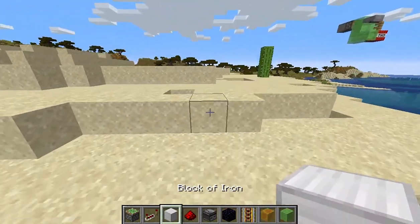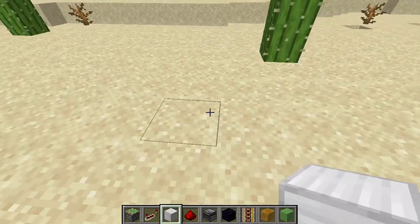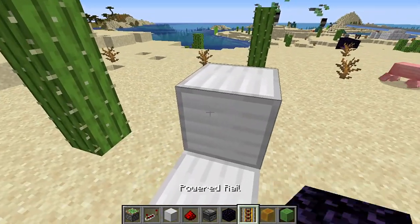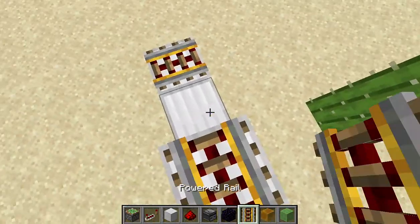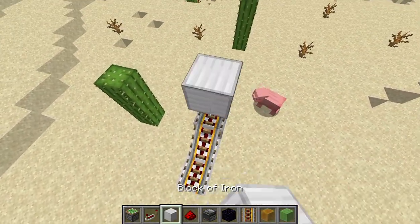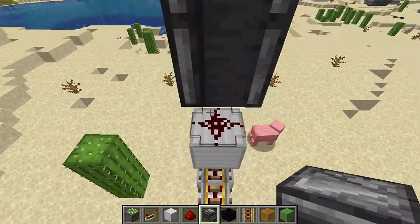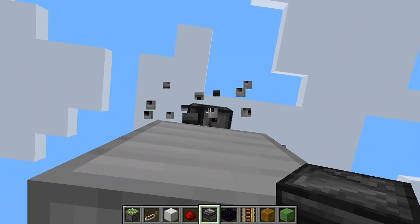First, find a flat surface to build the door. Place three iron blocks just like that, then break one iron block and place two powered rails, and then place one powered rail there. Then place a block of iron, redstone dust, and place observer blocks just like that.